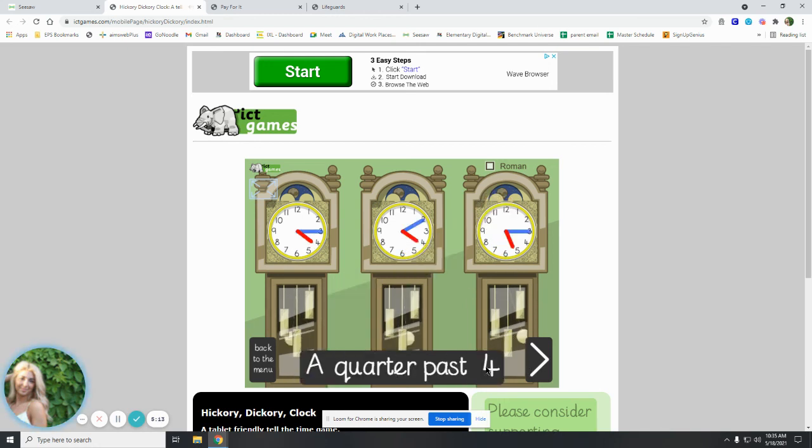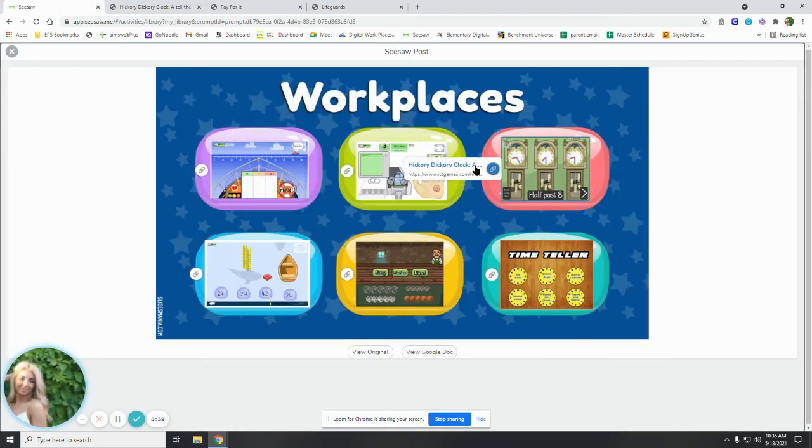Let's try one more — a quarter past four. It has to show that it's on four o'clock. This one shows our hour on five, so it can't be this one. It has to be one of these two. A quarter past — do you remember? Here is a quarter past: our minute hand is on the three. That is how you will play these first three games. I hope you have fun!